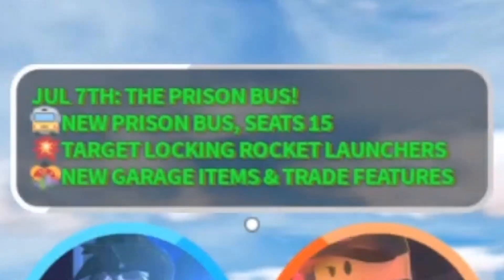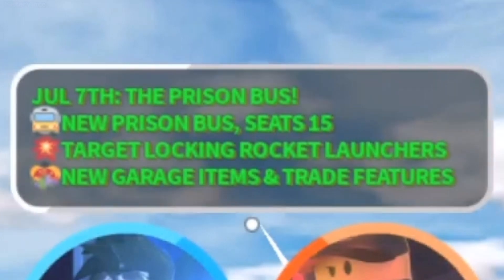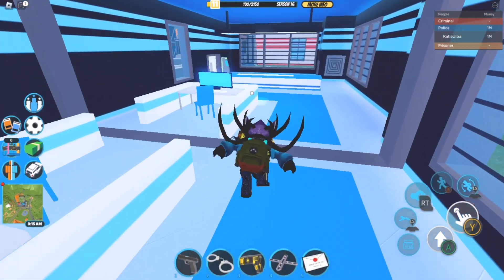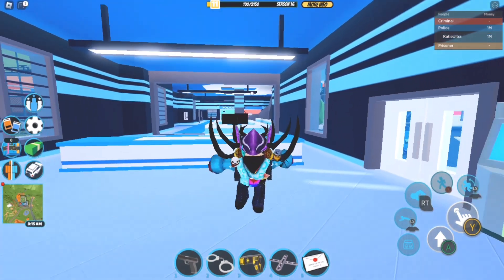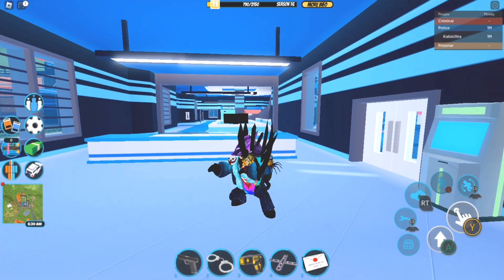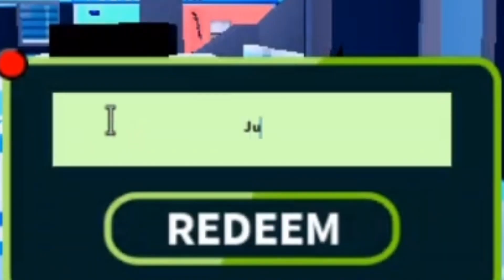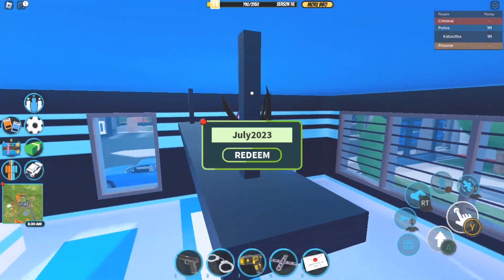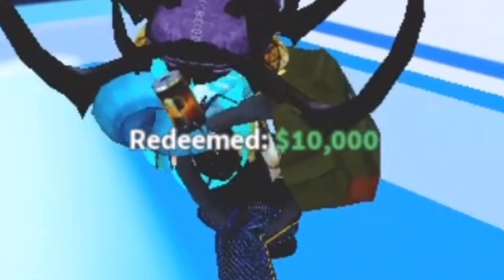So we got ourselves a brand new prison bus, as well as target locking rocket launchers, and some new trade features and garage items. I'll go ahead and be a cop and showcase a brand new code that was released to Jailbreak. This code will expire in a few days, so please keep that in mind. The code is July 2023, and if you redeem it for the first time, you get 10,000 cash.